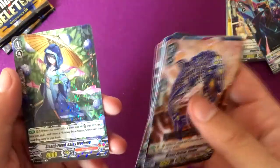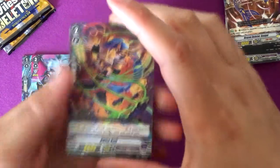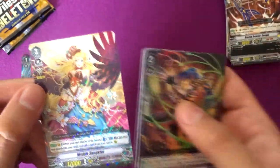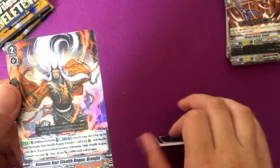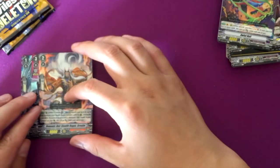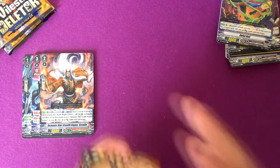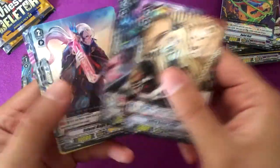Gravity Collapse Dragon, Stealth Fiend Rainy Madam — nothing important in that pack. Visible Songster and Demonic Hair Stealth Rogue Grenjin, which is pretty interesting. He pretty much wants you to duplicate him — that's basically what the effect is.